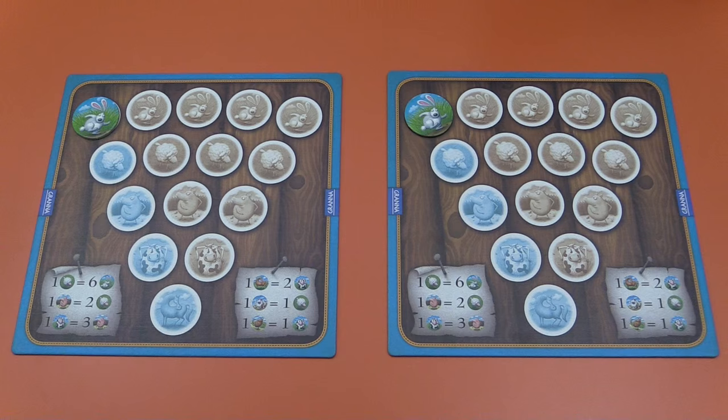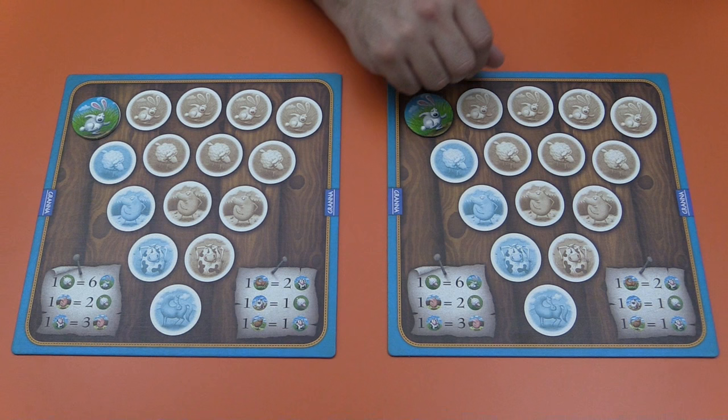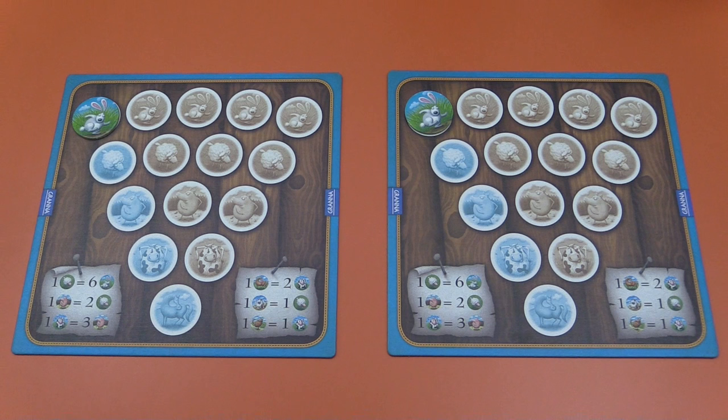The objective of the game is to be the first player to possess one horse, one cow, one pig, one sheep, and one rabbit. If you are the first player to do that, you win the entire game. At the beginning of the game, you are going to get one rabbit token. Every player is, and this is a player's board, so I'm showing you two players here.